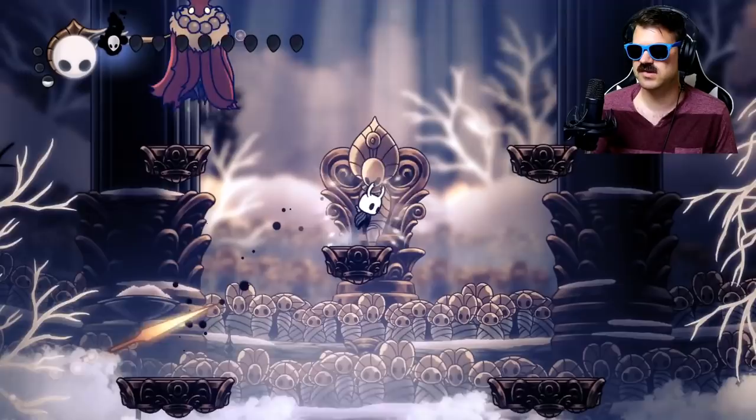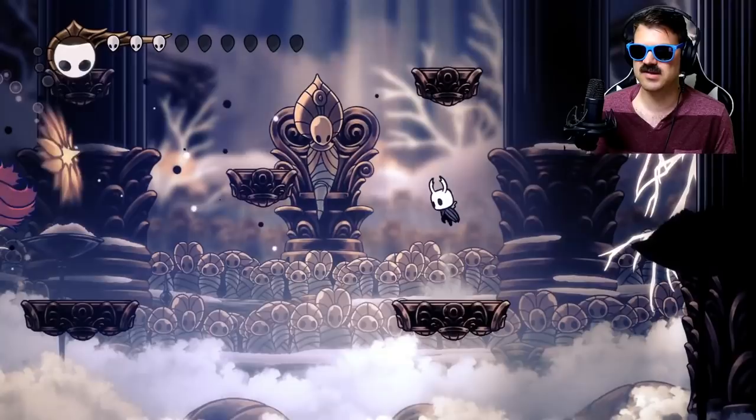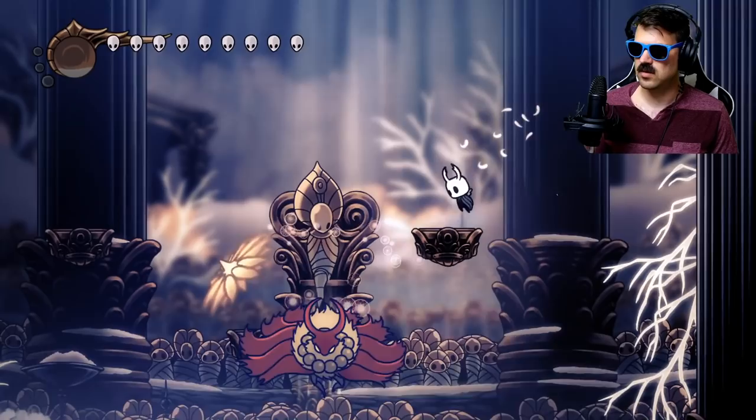Great slash is going to be the way to go whenever he does get close. Once we get him over to two shields, this is where you want to get yourself to a nice opening and then just use your spells as much as possible. If you can get in an abyss shriek, even better, but hopefully you're going to get these double hits off. I always like to kind of stick to one platform and have it be the happy place, if you will.